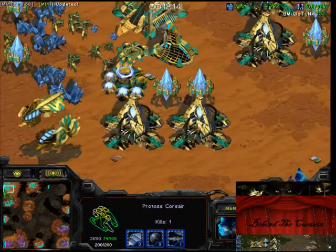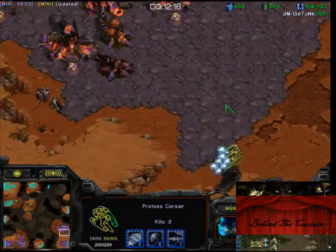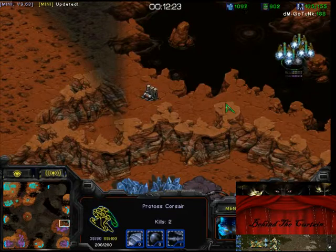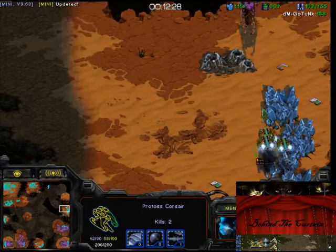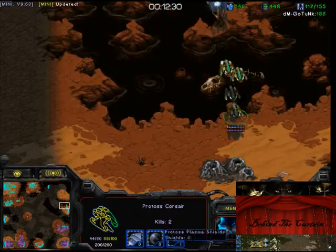You stopped building Corsairs. When Kid Canada was on, he was talking about how he likes to just keep building Corsairs, even into the late game — he just likes to continue adding to his Corsair numbers. And you seem to have stopped at 5, which you mentioned is the magic number for one-shotting Scourge with the +1 upgrade.